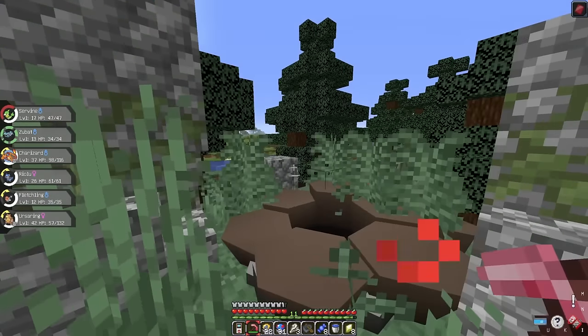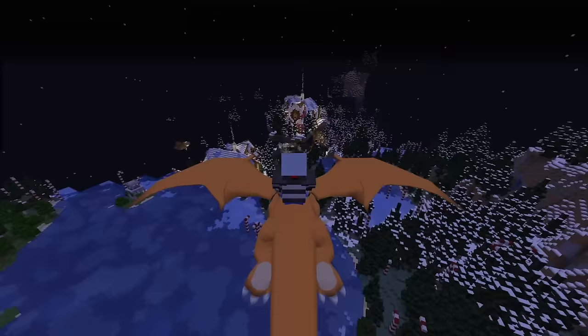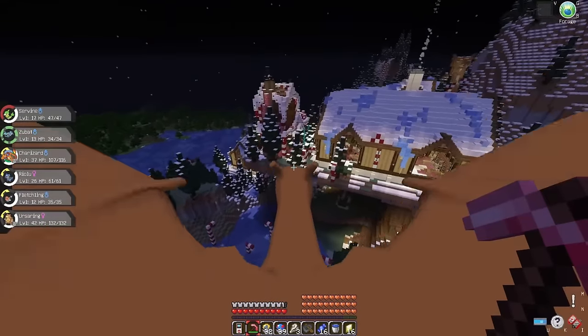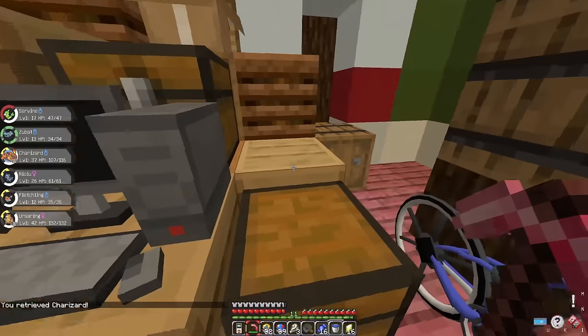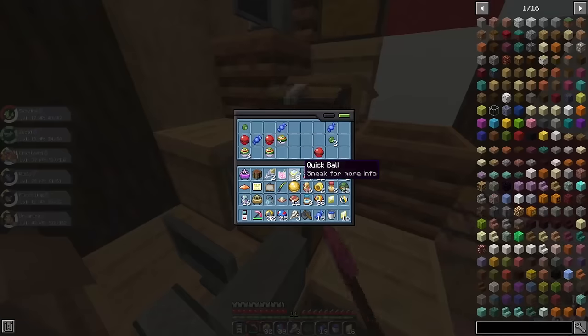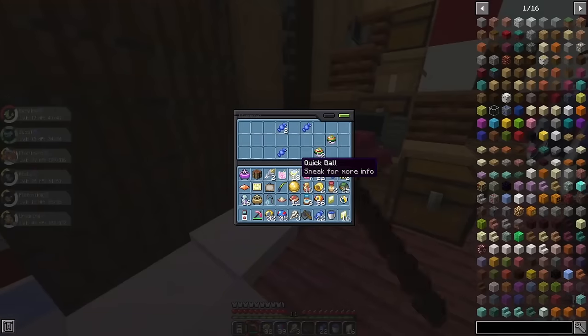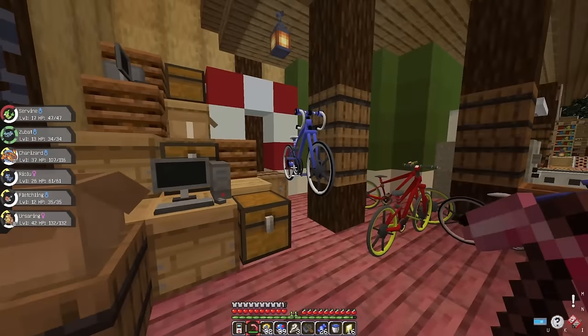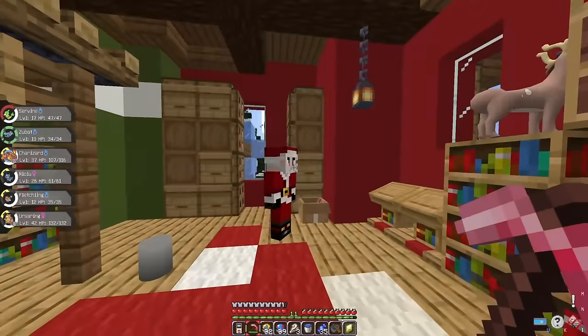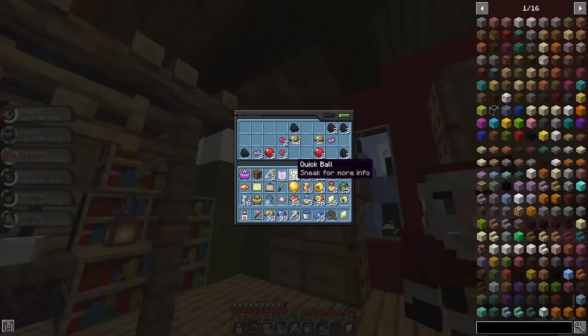We found another Ice Biome with more Rare Candy trees. I rounded up as many as I could, then headed for some buildings. I explored the chests thinking there was nothing until I found two with Rare Candies. It was actually Santa's Workshop - two sets on each side plus another building, giving loads of Rare Candies. Who could say no to free Rare Candies from Santa?